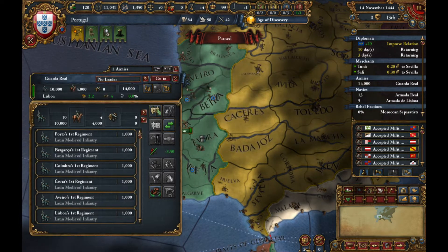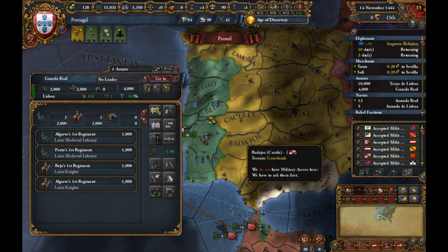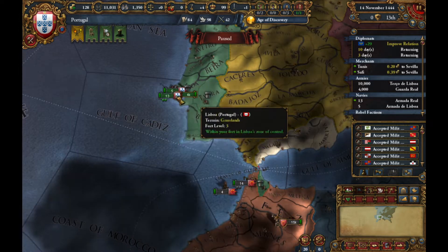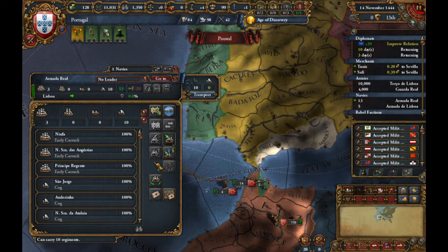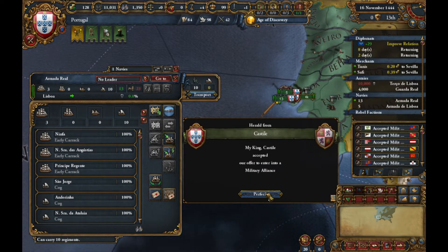So let's just bring the army here. Make sure we collect in this — yeah, we're collecting. Get these ships and separate them so that some of them can be collecting for trade.